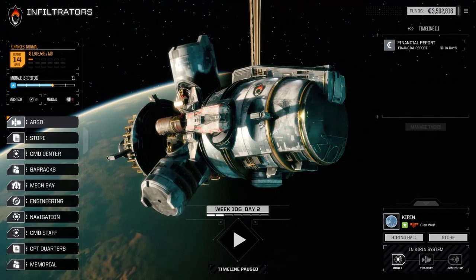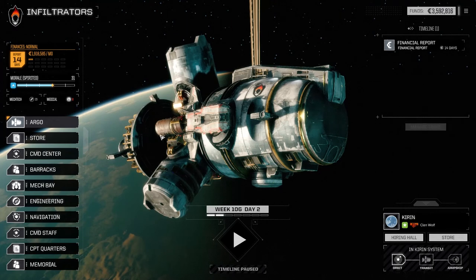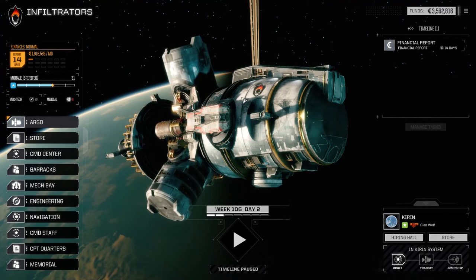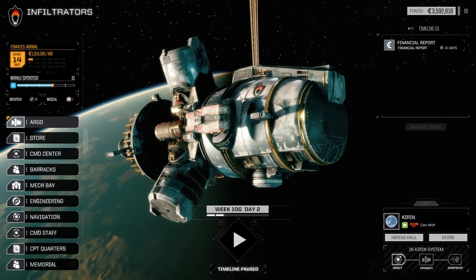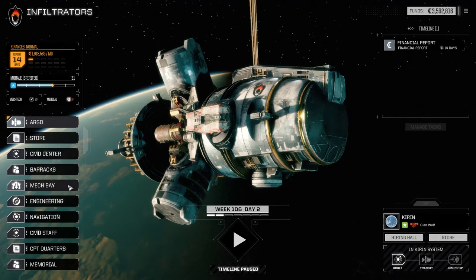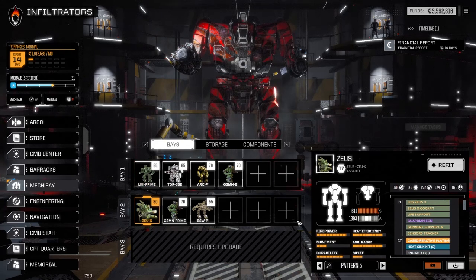Welcome back to another episode of Infiltration. We've got the Zeus up and running. We have 3.5 million C-bills, which is great — I sold a whole bunch of stuff: the Thumper artillery, the Sniper artillery, extra XL engines we had lying around. Made a lot of C-bills and was able to get some stuff up and running. The big thing is the Zeus X, so let's have a look.